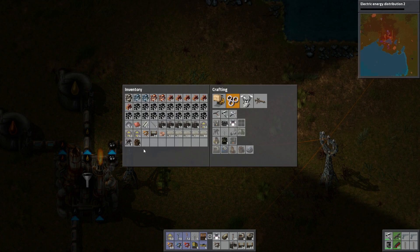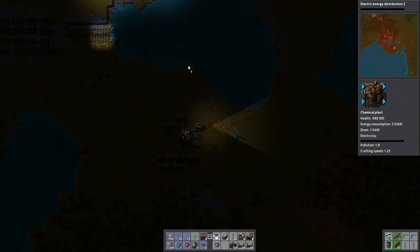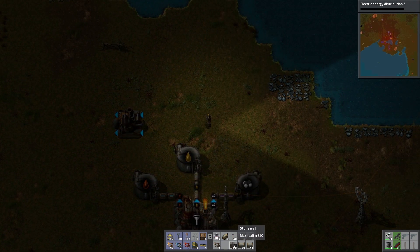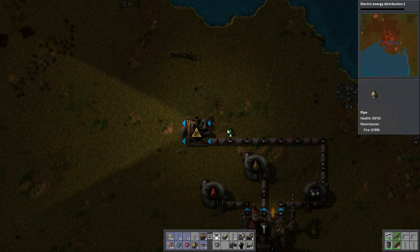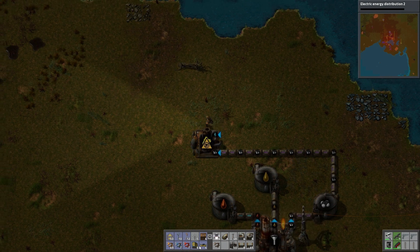The next thing we're going to need is to use this petroleum gas. This is all very new to me — I've done it before but only once and I'm not 100% on it. So what we're going to do is we're going to take our chemical plant and pump the petroleum into it. Then we get to choose what we want to make — sulfur. Let's start that up on the sulfur.